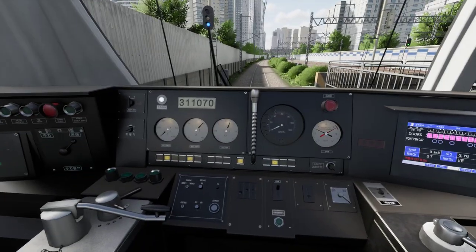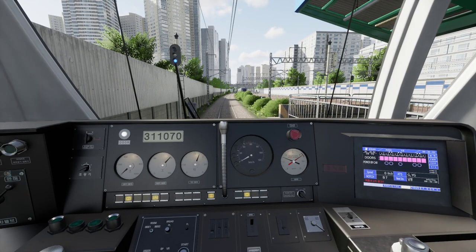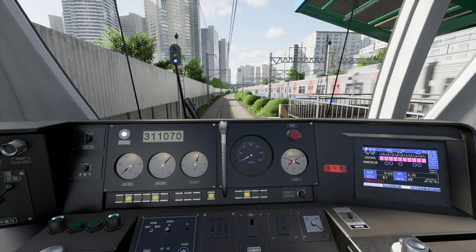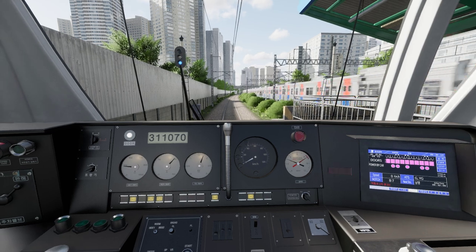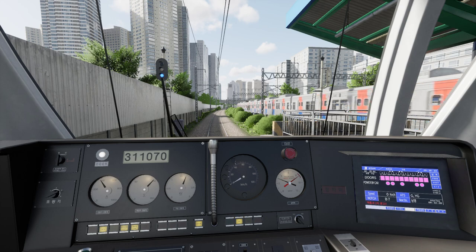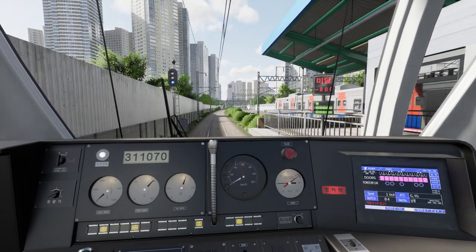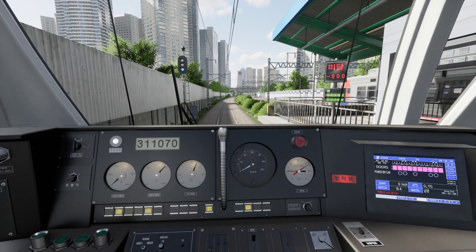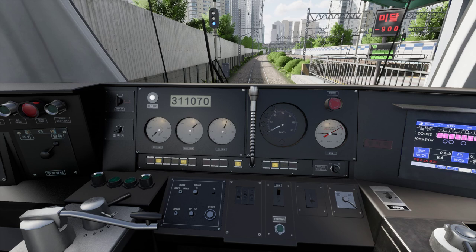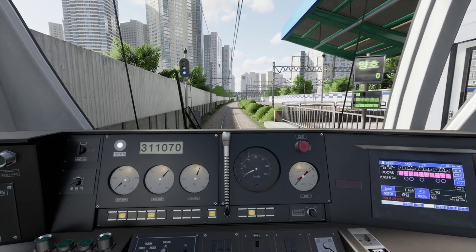We overshot, so we throw it into reverse. The alarm will scream at us for backing up at a station without brakes — that's expected. The little blinking box is still active while we're misaligned. We back up, give it a little juice to nudge forward, then brakes on. You can effectively let go of everything including the DSD once the brake is applied — the cab shuts down.